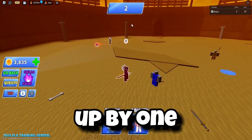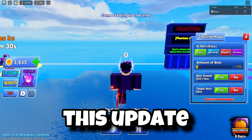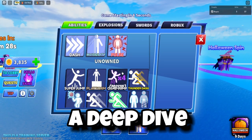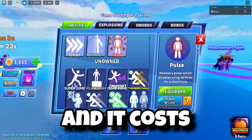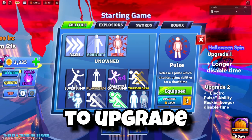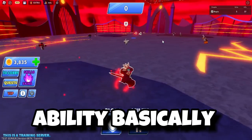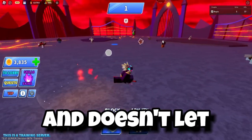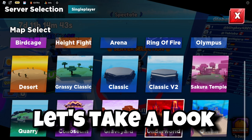The next best part of this update is the newest skill - I've done a deep dive into this in my previous video, linked in the description. It is Pulse, and it costs 10,000 to get, 5,000 to upgrade for the first upgrade, and 10,000 for the second upgrade. What this ability basically does is hit everyone on the map and doesn't let anyone use their abilities.